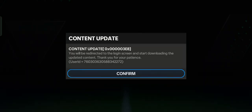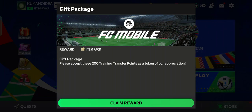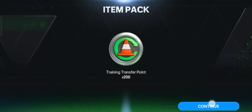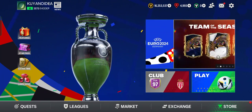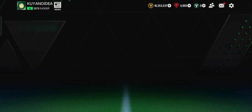Let's get started by opening the store. There is a content update here, so let's update first. I got 200 training transfer points as a token of appreciation — let's claim that. These are very useful to transfer training experience from an unused player to another player.